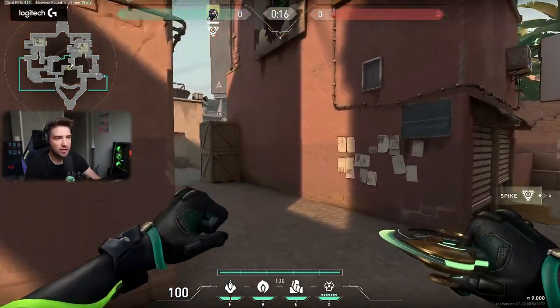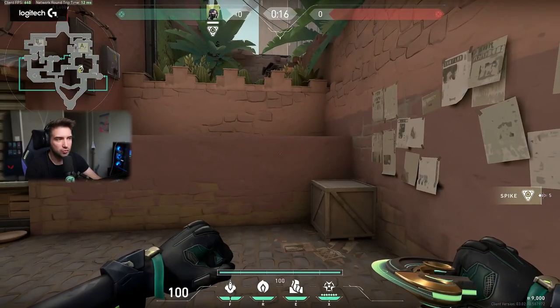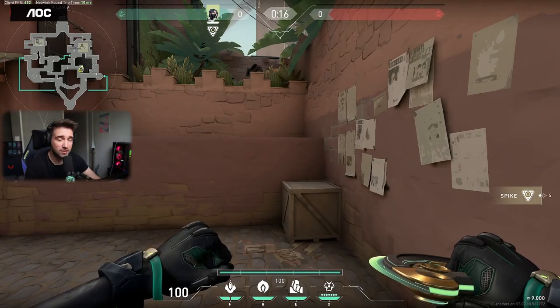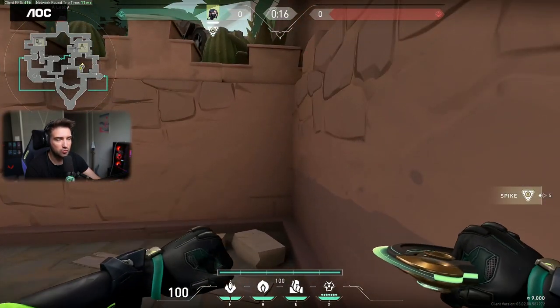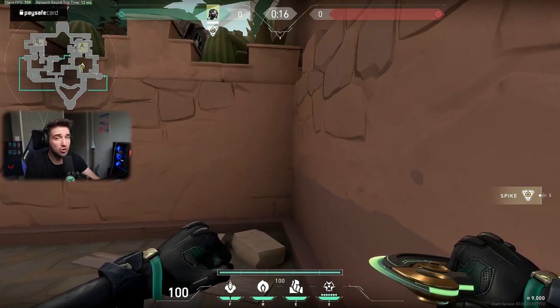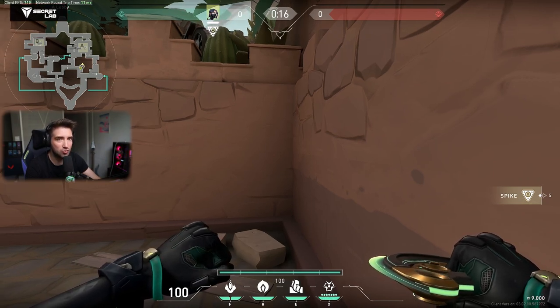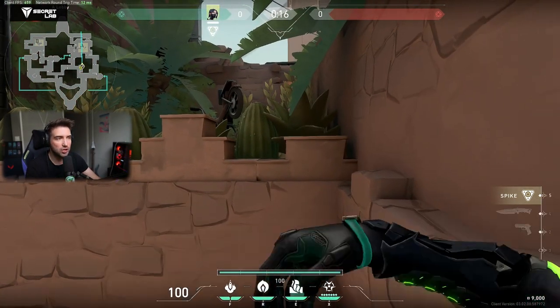Let's talk about attacking A-side. There are two main things I do: cut off the main corners and then push the boundaries of my smoke to be more aggressive. I typically don't play for post-plant lineups — I know, a Viper main that doesn't play post-plant lineups — but I will if the scenario dictates. Typically, I use my Snakebites to delay a retake or to check corners.